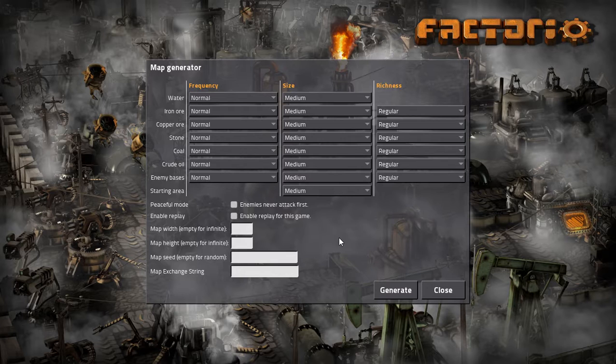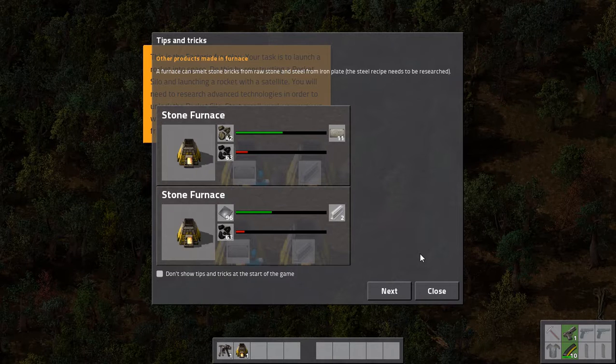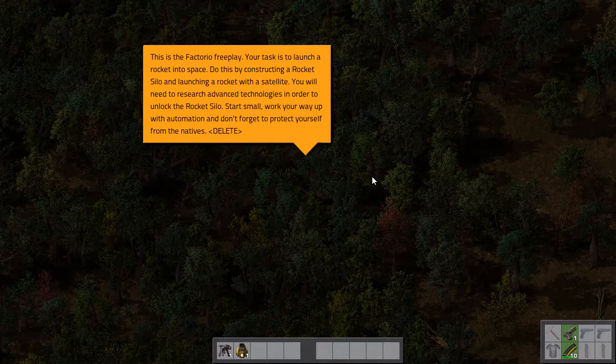I'm in the map generator and let's just start on everything in normal, medium, and regular. There are some enemies — I haven't ever encountered any of those. This is the Factorio Freeplay. Your task is to launch a rocket into space. Do this by constructing a rocket silo and launching a rocket with a satellite. You will need to research advanced technologies in order to unlock the rocket silo. Start small, work your way up with automation, and don't forget to protect yourself from the natives.